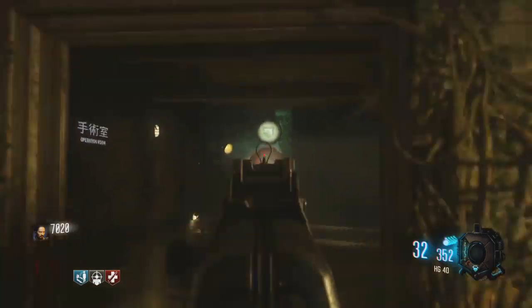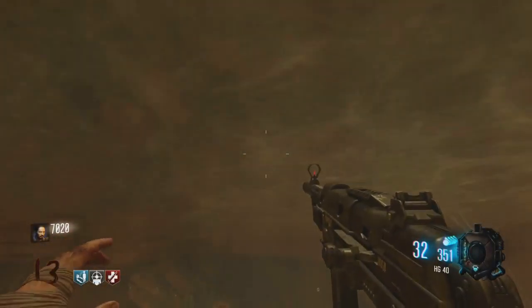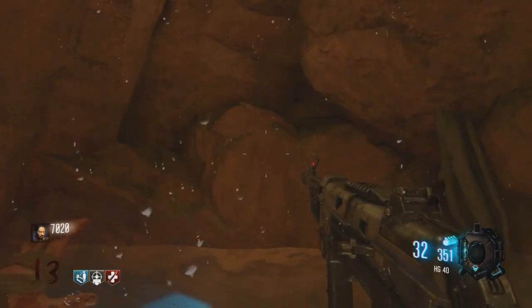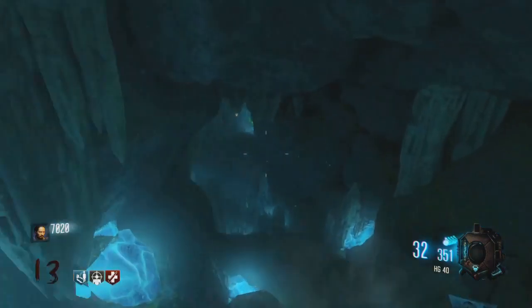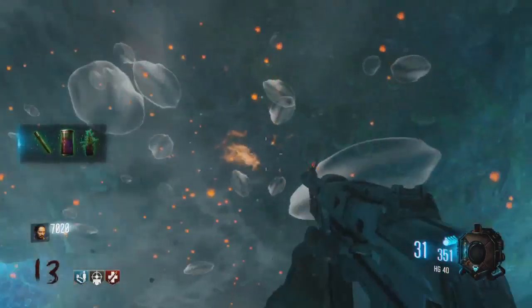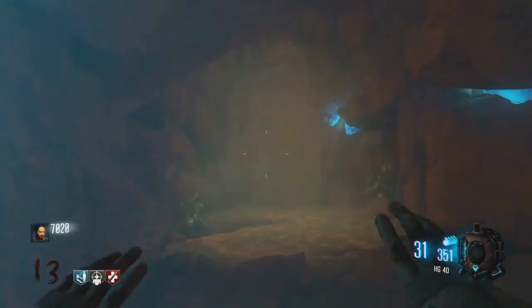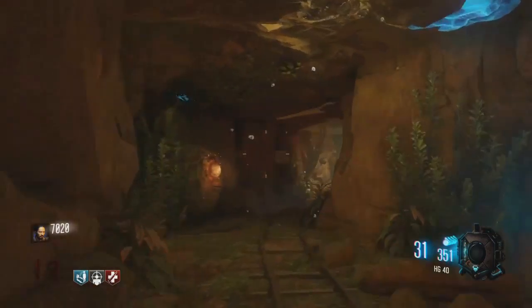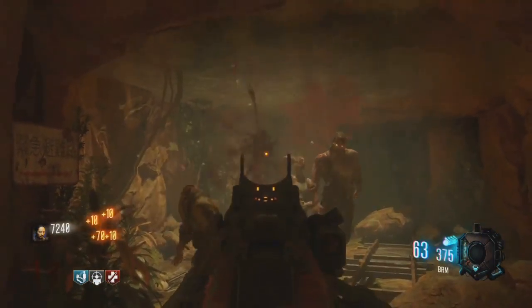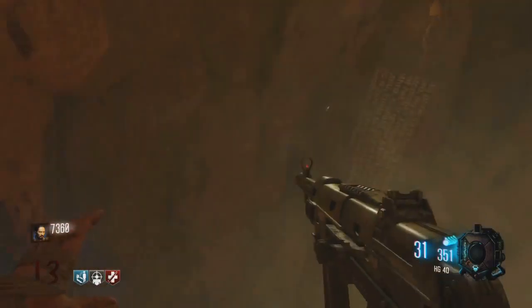The next part is all the way down in the water, from where Mule Kick is — Mule Kick should always be there. Go all the way down and take breaths every time because it's easy to die. You should see a plant, like a decoration-looking plant. There's a spore that helps you breathe — shoot it and it gives you air. Pick it up and go back outside.